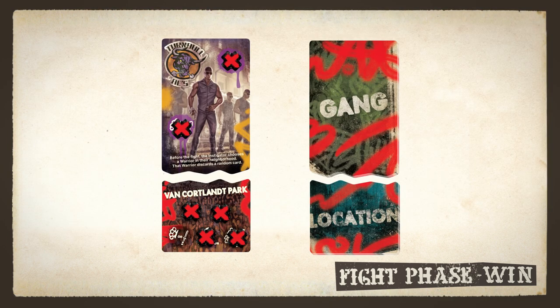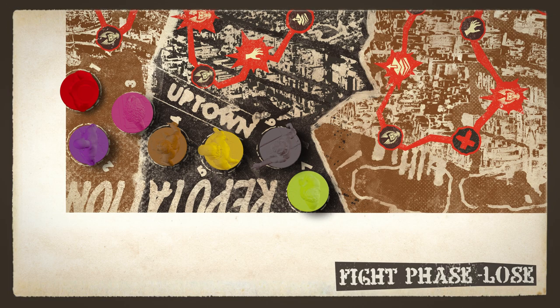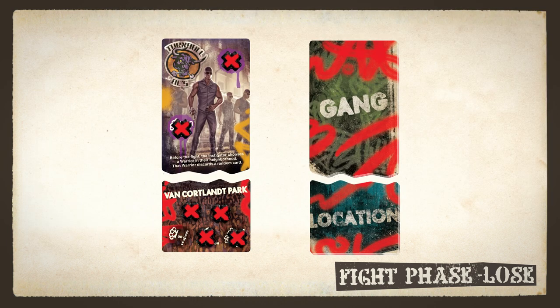Then remove the defeat tokens, place the gang tile face up on the bottom of the stack, and reveal a new gang tile. If all players in the fight are knocked out before the spots are covered, the warriors lose the fight. Move the warrior's gang leader one space down the reputation track, swapping with the gang leader below. Then remove any defeat tokens, but leave the gang tile out. You'll fight that gang again in the next fight.